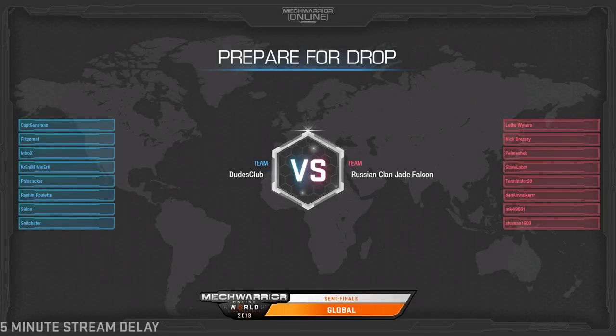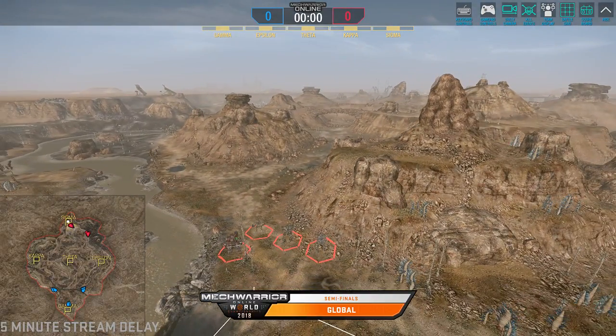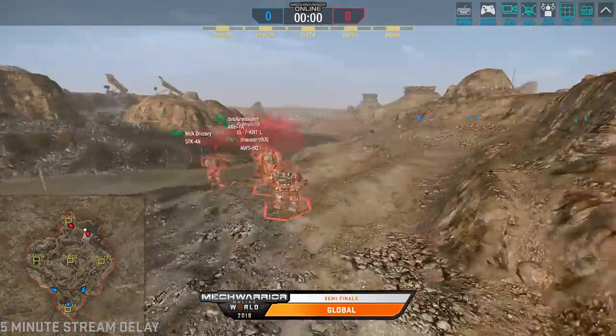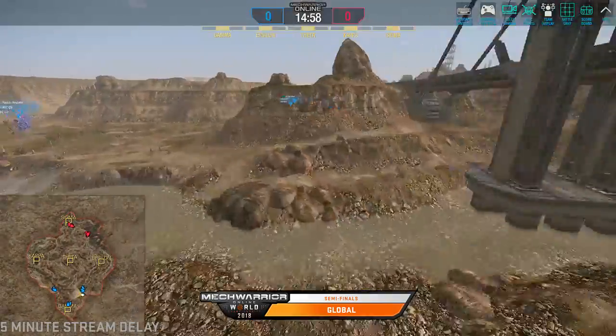Dudes Club, if they win this match, they move on. RJF will drop to the loser's bracket. RJF, if they win, will force a game three. I think this is a little bit of a surprise — a lot of people were considering RJF to be kind of a shoe-in here. But Dudes Club coming in really strong out of the gate. Don't sell them short — they're here to play. I really like their opening strategy too. That Phoenix Hawk going in with the wolf-pack strategy — good call by Dudes Club. We'll have to see if they can do the same sort of thing on Canyon.